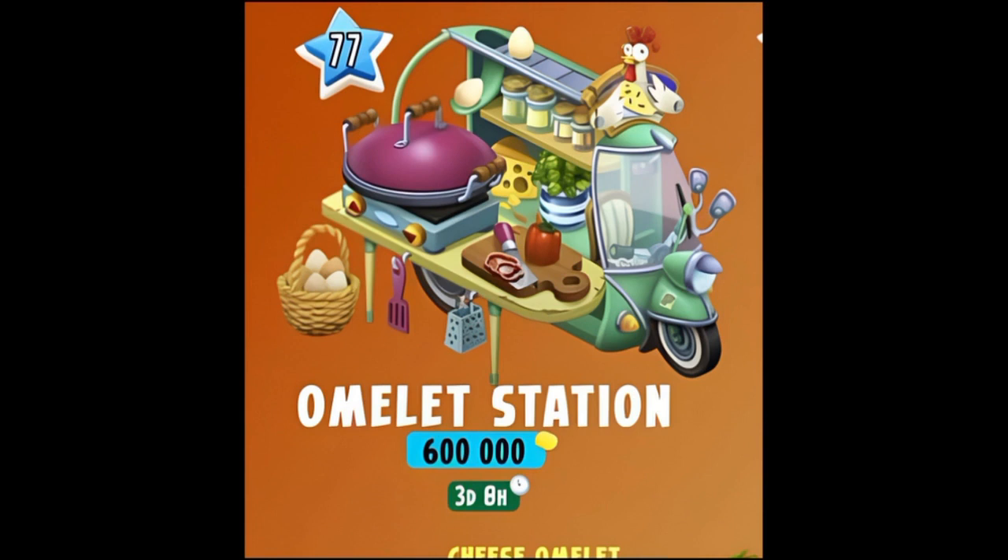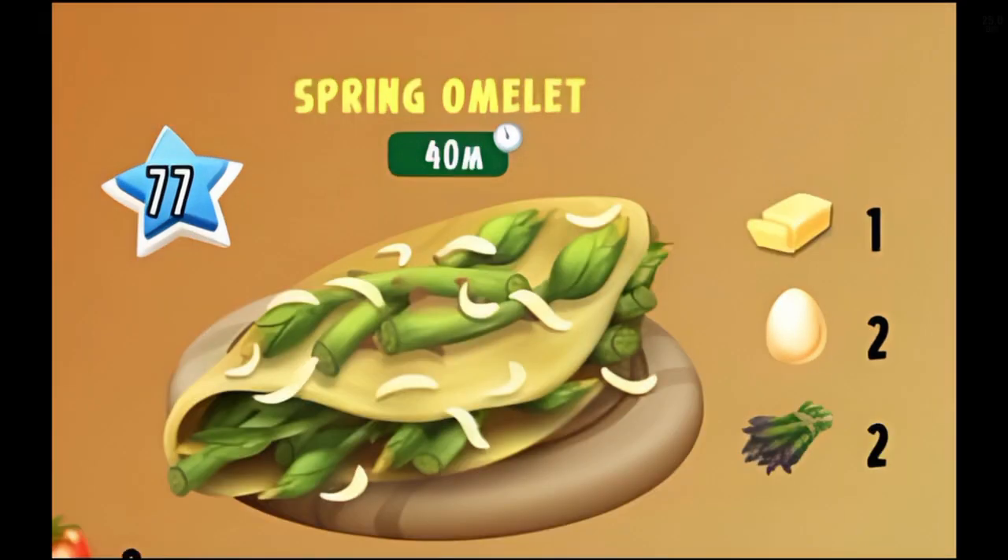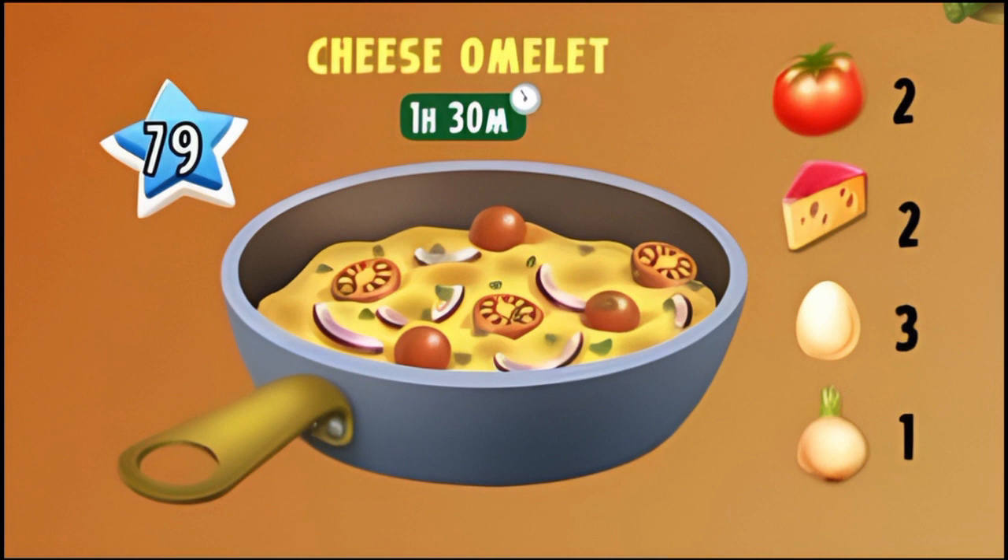The very first product from the Omelette Station is the Colorful Omelette — one hour, unlocking at level 77. You're going to need two carrots, one bell pepper, two eggs, and one cabbage. Extremely easy to make, you just need a lot of eggs. The second is the Spring Omelette, also unlocking at level 77 — that one has to be my favorite because I love greens. It takes 40 minutes and you're going to need one butter, two eggs, and two asparagus. The final product is the Delicious Cheese Omelette at level 79, taking one hour and 30 minutes. You're going to need two cheese, three eggs, one onion, and two tomatoes. I can already see how difficult and expensive this is going to be to make.